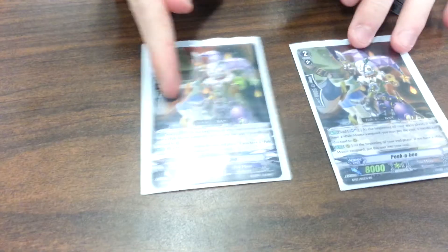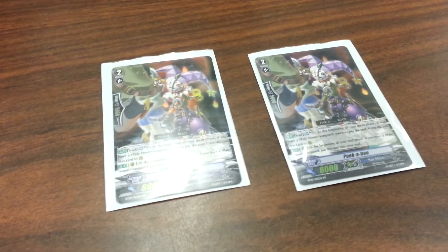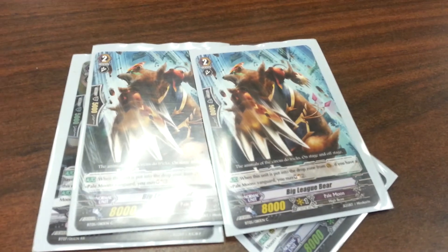On to grade twos — starting with everybody's favorite clown, Peekaboo. Such a dirty card, especially when coupled with a Purple Trapeze: makes it free, all you have to do is soul charge 2. And we have 2 Big League Bear — whenever it moves from guardian circle to the drop zone, you get to soul charge 2.